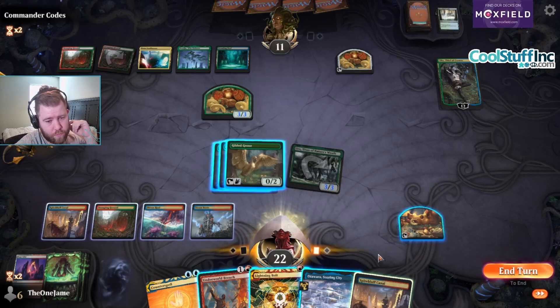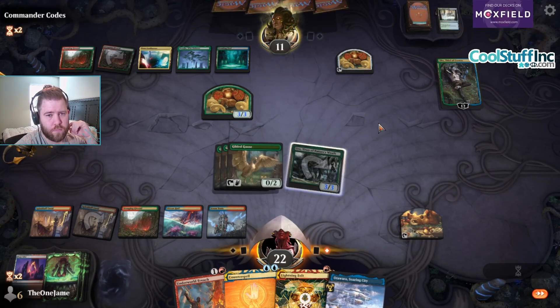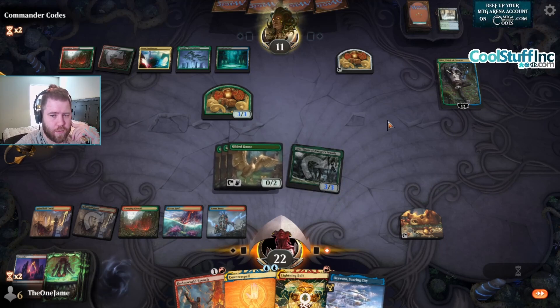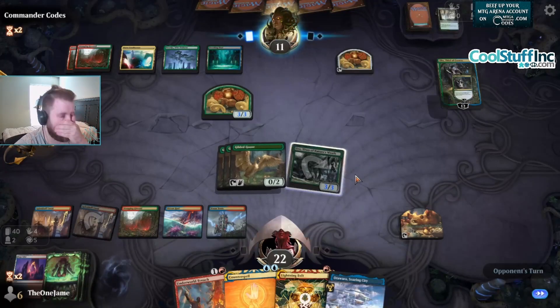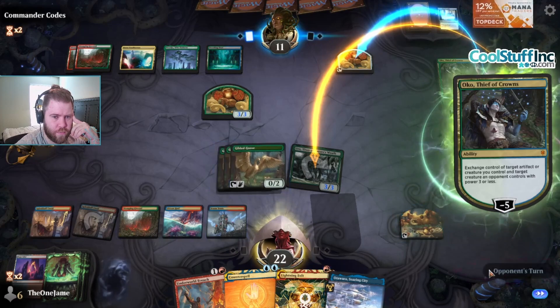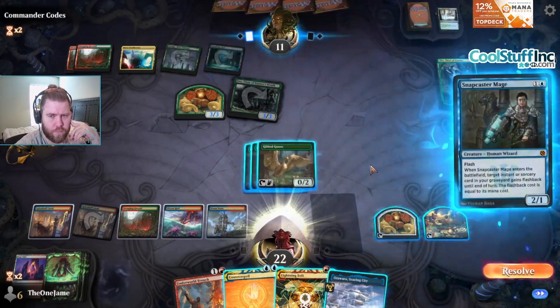Now I want to play out my lands. What are they gonna do to my poor Uro? Look at this 12-loyalty Planeswalker — it's been on the board since turn 3, just accruing value. They're gonna get their own Uro? Sure, I can kill that thing. Thanks for the food. Snapcaster Mage? They have a Bolt in there? Bolt or Expressive Iteration?